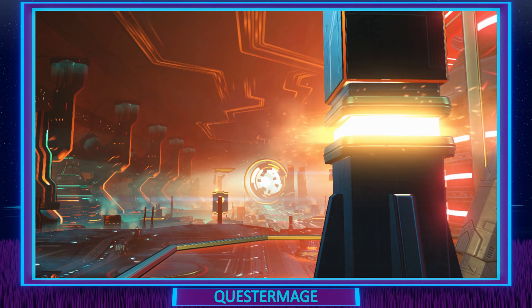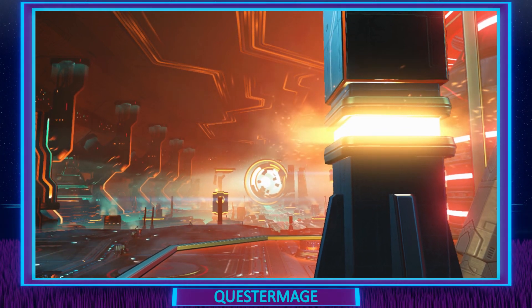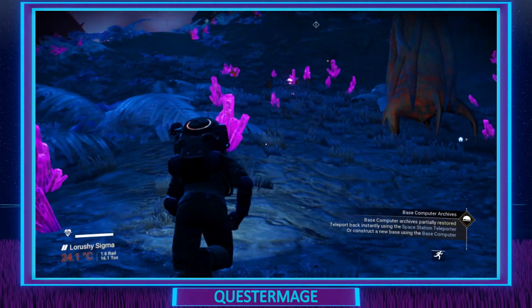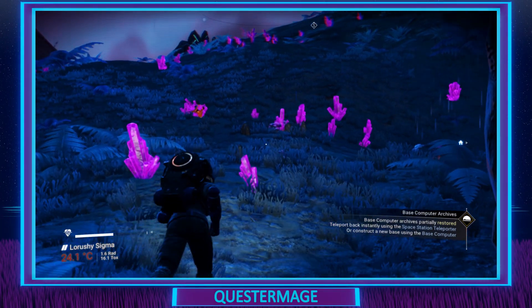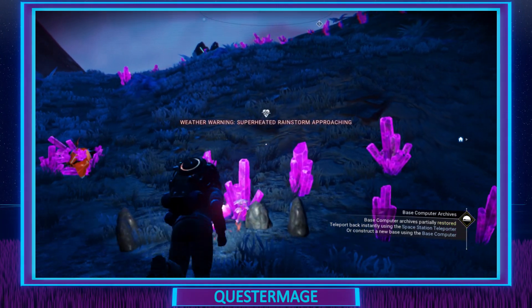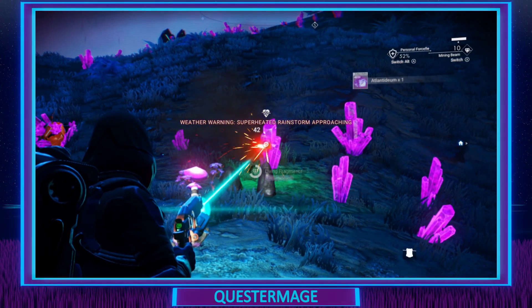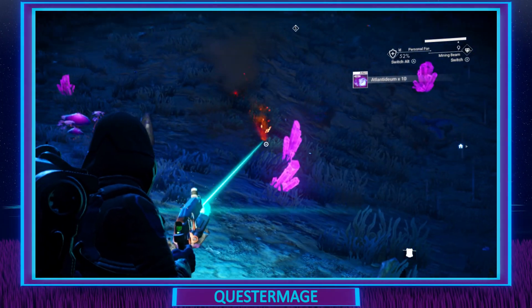So what differences did I notice? I'd say there are five things I noticed straight away. The first one is crystal noise — a welcome and noticeable change. Before, whenever you were near any of these new crystals they were quite loud. I was surprised at the volume, but I thought that's what the developer wanted. In the new update the sound has been considerably lowered and it's much easier on the ears.